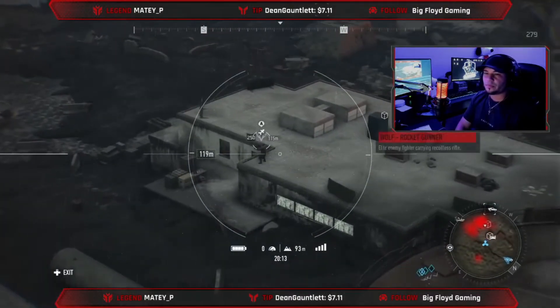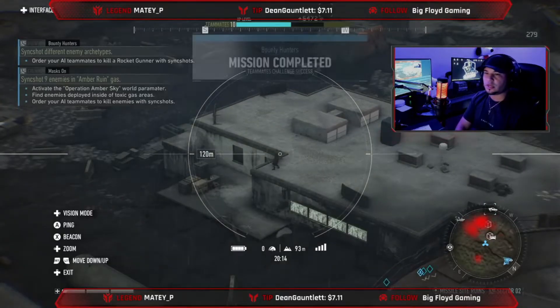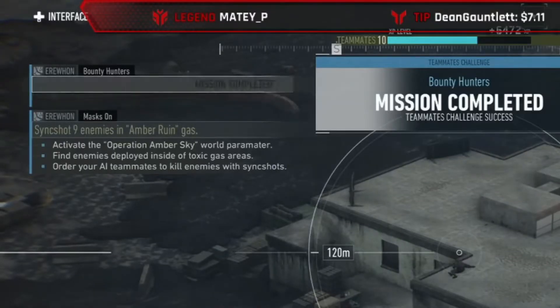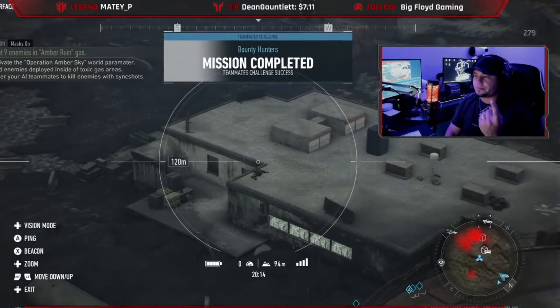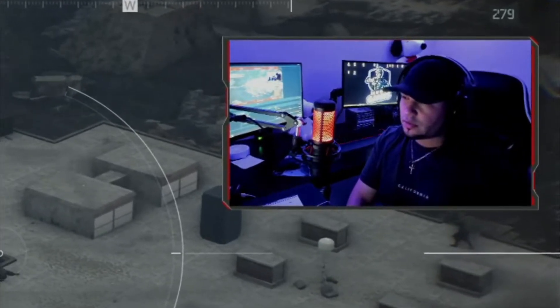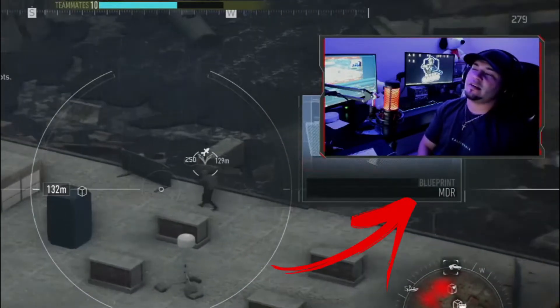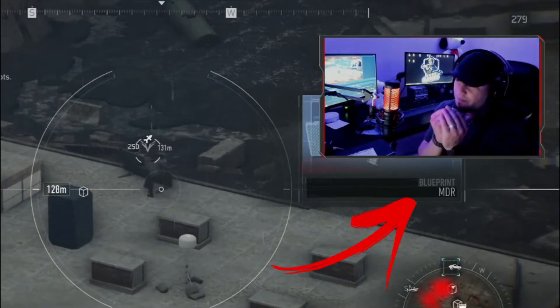Rocket launcher boy right there — done! So it looks like you have to kill a sniper, a shotgunner, and a rocket launcher guy. Just one of each of those boys right there, and there it is — my awesome MDR!